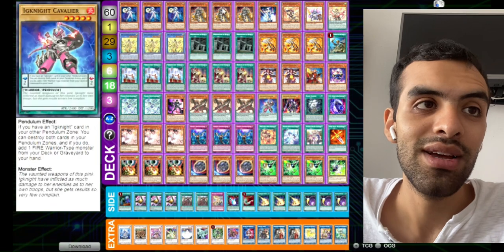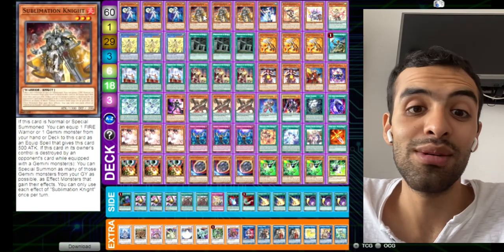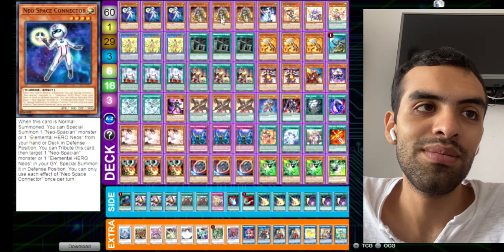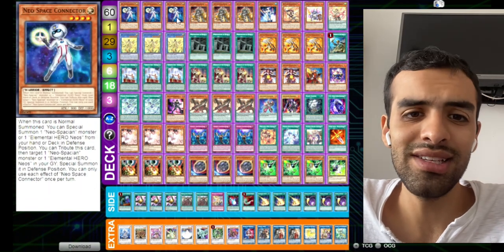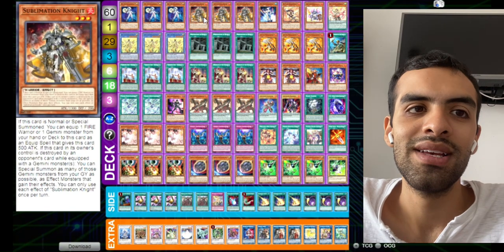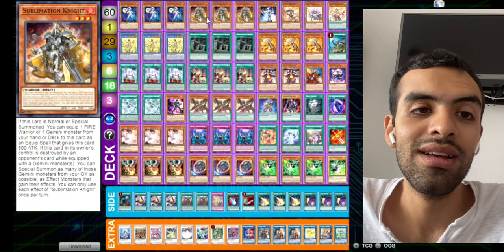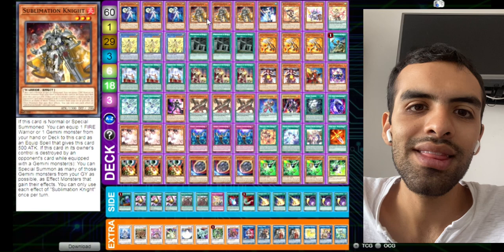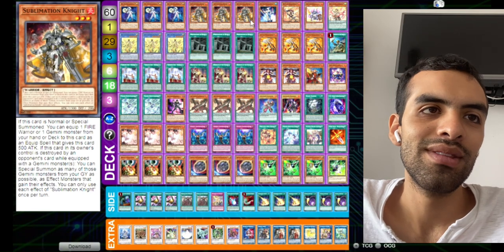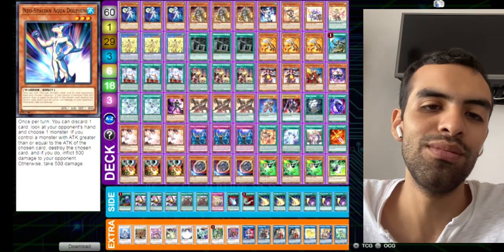All we gotta do is open one of those — one card assault without searching. That could be sublimation as well. So if you open a lot of normal summons but one of those is sublimation or connector, you're good. Sublimation gets Isolde, assault summons Dolphin, Dolphin discards the card you don't need, rip or bait the Droll and Ogre, then Dolphin is sold into second and then you search. That's the play.